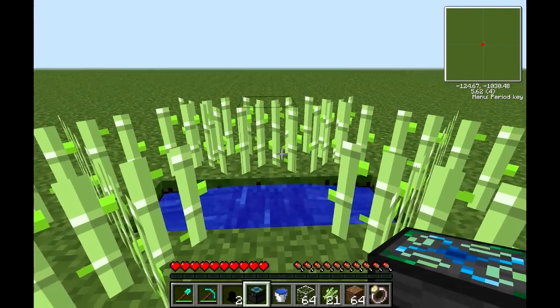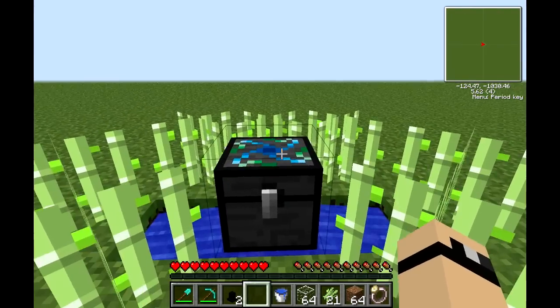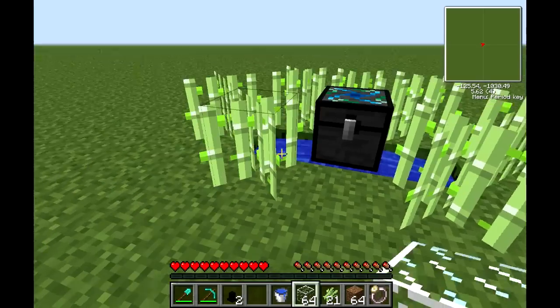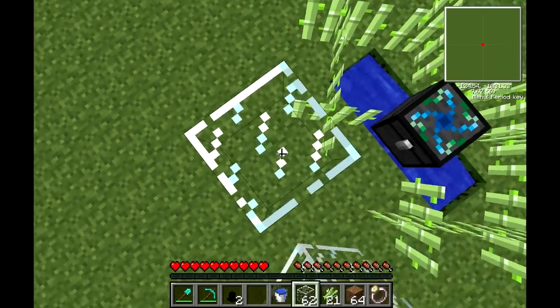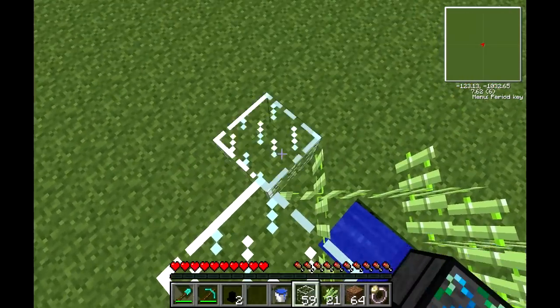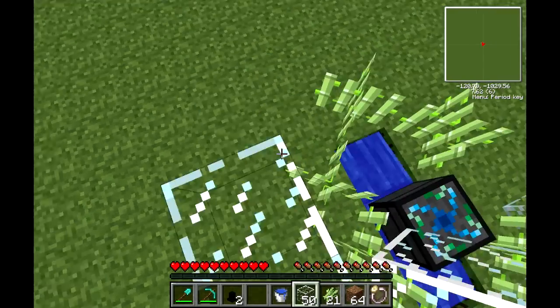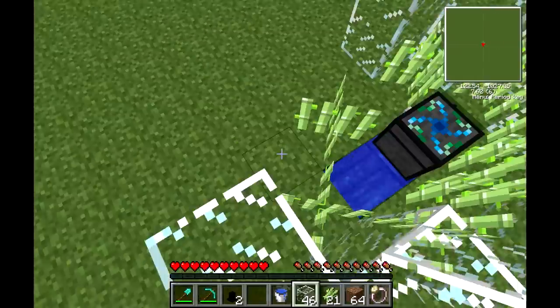In that empty space, above the water source, you're going to place an alchemical chest. Build it three high around the whole thing with glass.